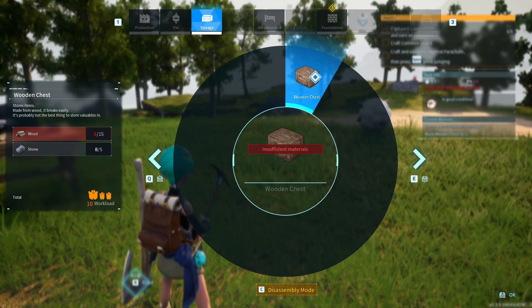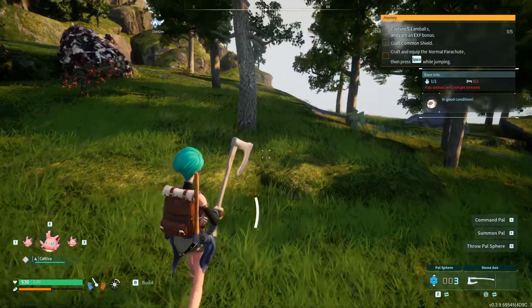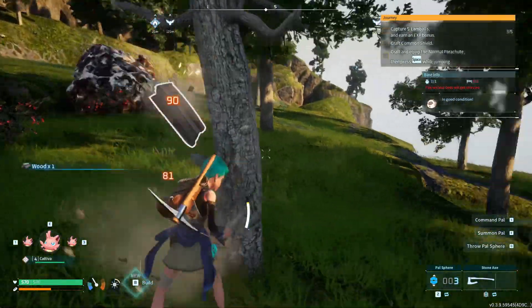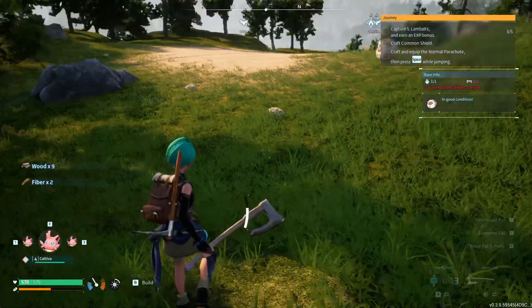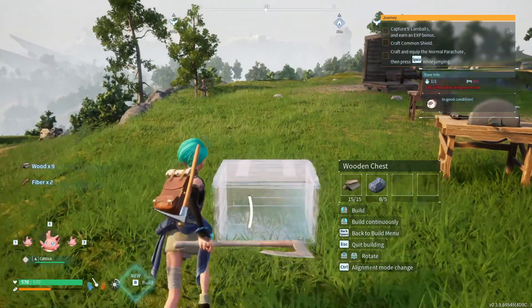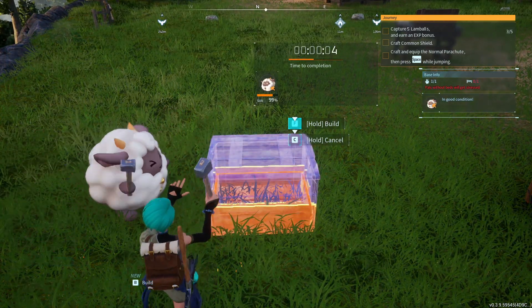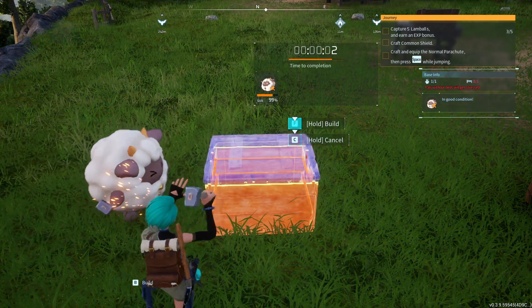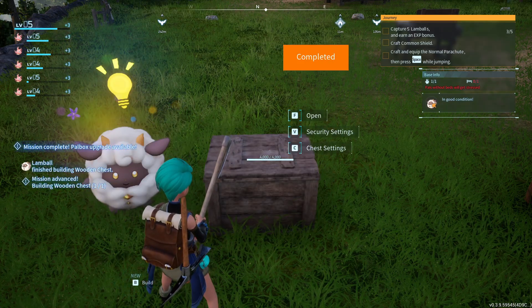I want to show you how to make a wooden chest. First you have to unlock the technology for it. To unlock the technology you have to be level 2. Once you are level 2 and you unlock the technology, you can build it by selecting the storage menu in your building menu, and then you build the wooden chest.